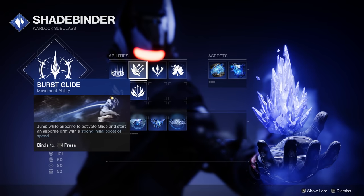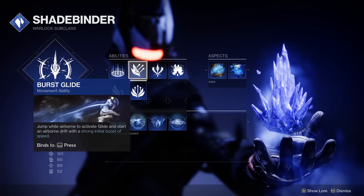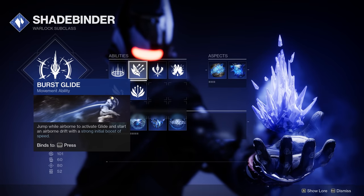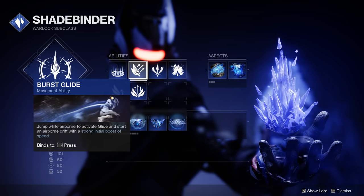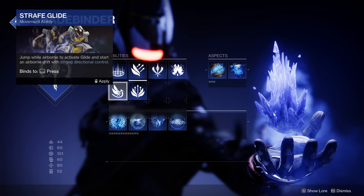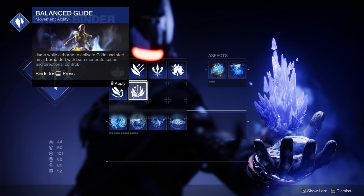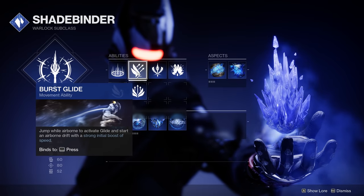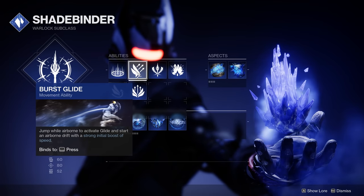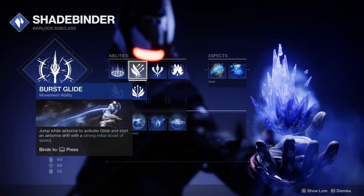For our Jump, we have Burst Glide here, and this is really just the best jump overall on Warlock. It's going to allow you to move as quickly as possible around the map and do some semblance of Warlock skating. It's going to make the movement on Warlock feel the best out of any of the Warlock jumps. A lot of the other jumps make you feel very floaty or slow, almost like your character is stuck in mud. Burst Glide gives you that nice burst and momentum to really fly around the map and get out of bad spots.